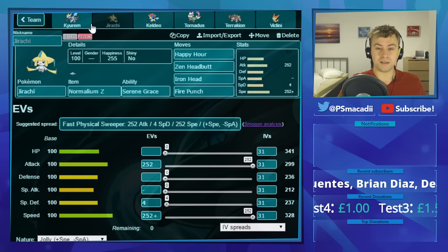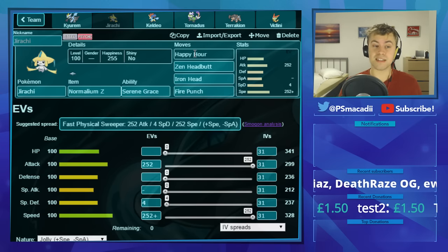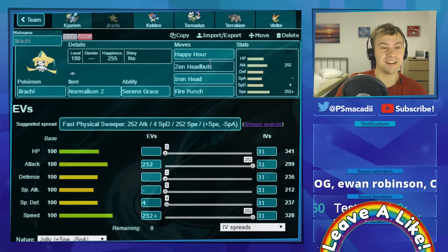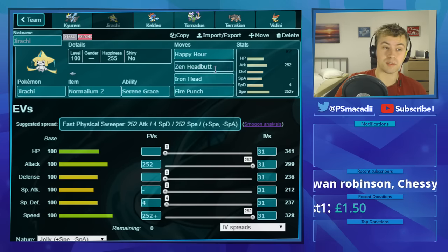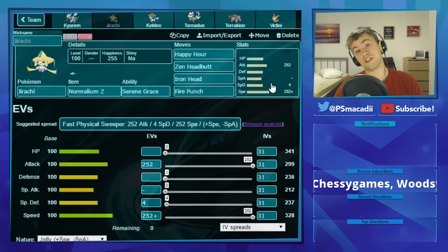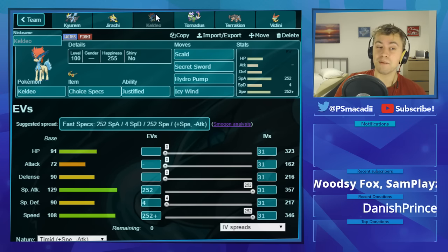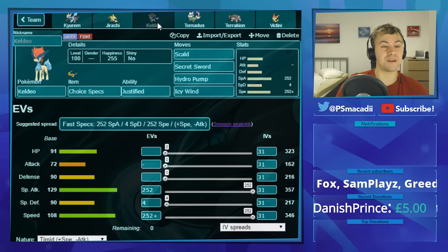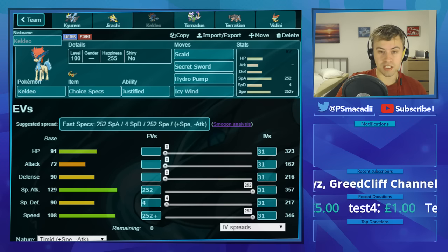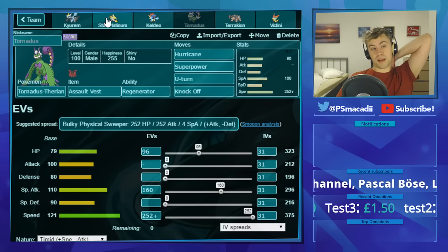Then we've got Jirachi with the Normalium Z and Serene Grace. What Happy Hour does with Normalium Z is give you plus one in every stat — Attack, Defenses, Special Attack, and Speed — so we're faster, hit harder, and bulkier. We've still got that great chance to flinch. We've got Iron Head and Zen Headbutt for our STABs, both with a good flinch chance, and then Fire Punch for coverage against Steel types.